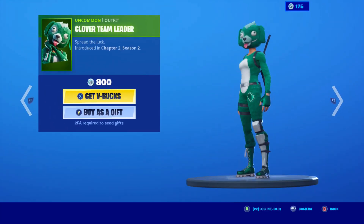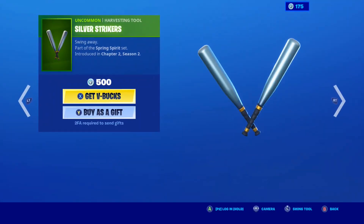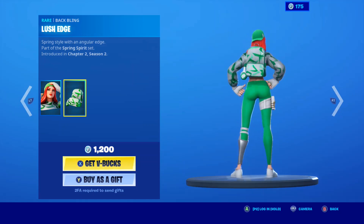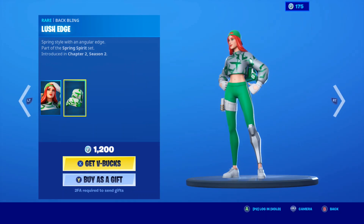The Clover Team Leader is still here, with the Lucky Clover back bling, the Silver Strikers, and Chance with the Lush Edge back bling. This is a good skin — I do like this skin, even though it's just a complete reskin of Ruby. I still do love the skin.